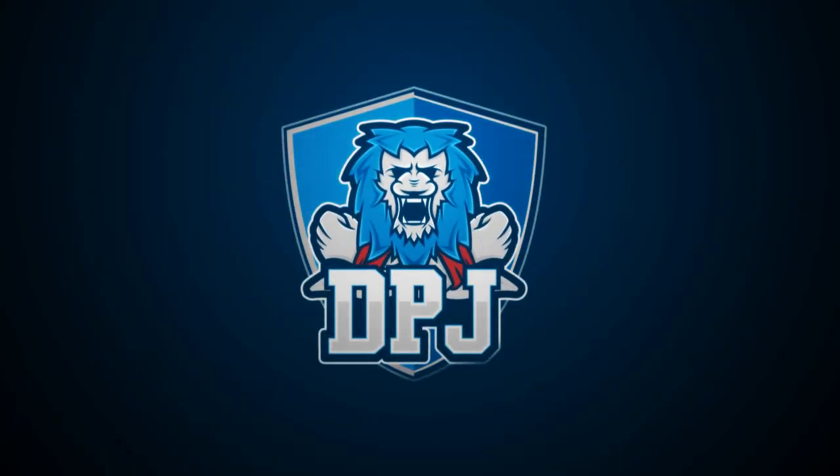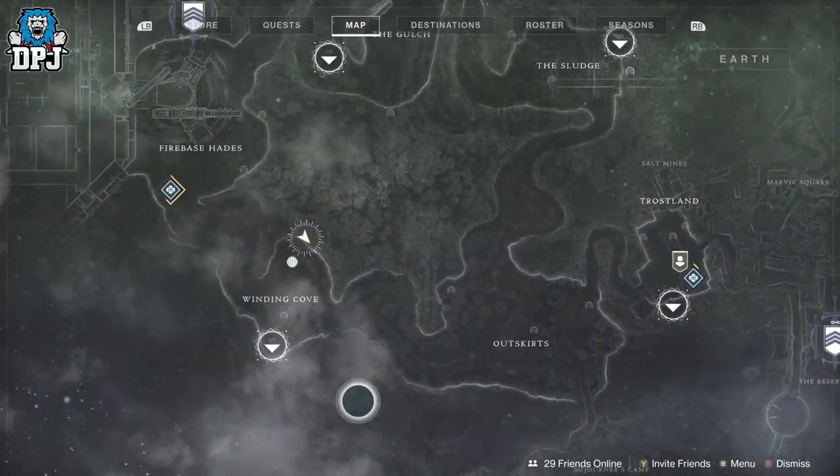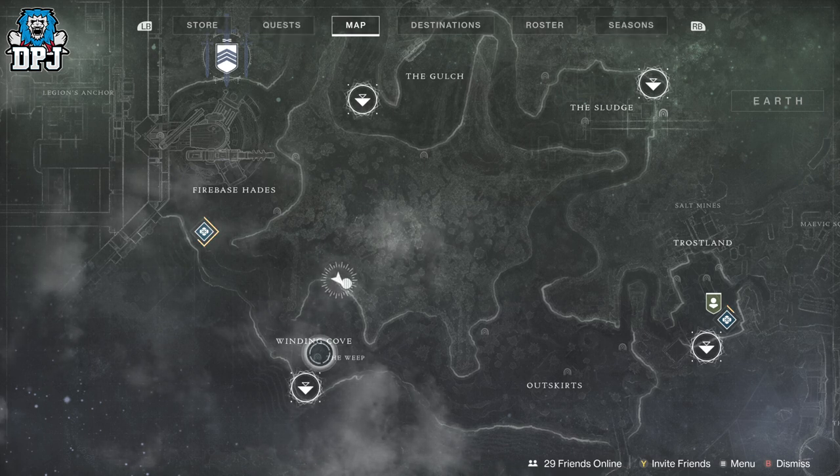Today I bring you a great little farm for infinite legendaries where it will see you hitting that soft cap in no time at all. The soft cap, by the way, is 1200. This prepares you for the later grind of power level, which will take you up to 1250, and then pinnacle level, which is 1260.